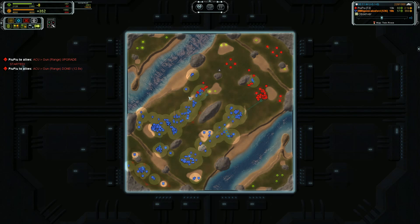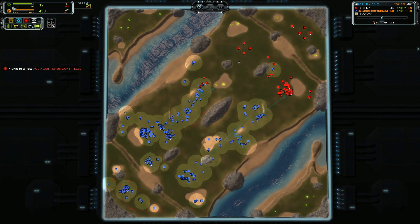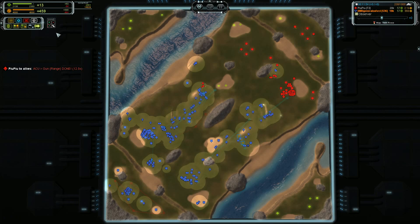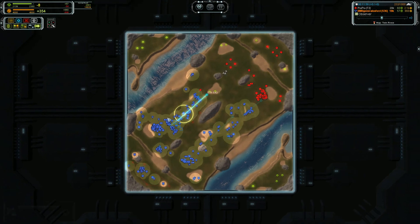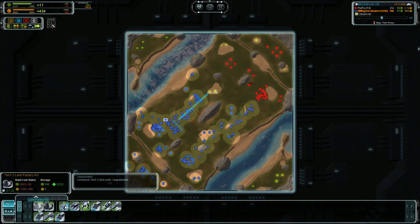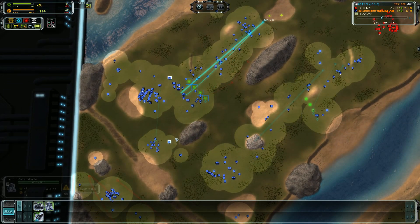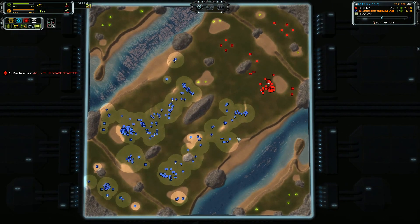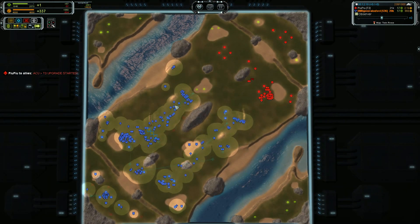You're going to barely hang on there. This is potential tanks up here — 2,000 mass. That is basically a T2 mass extractor upgrade, or a T2 factory upgrade, although you already have your T2 factory so that is no biggie. I'm curious how much one of these costs — only 800 to 900. You have enough mass in storage for two more mass extractor upgrades just off what you have in storage.